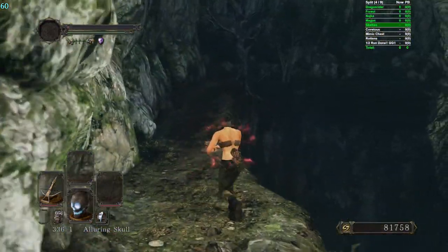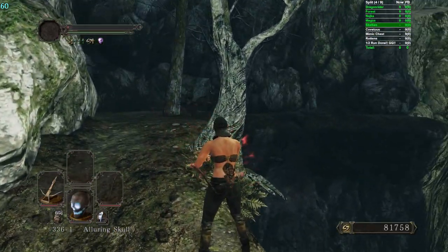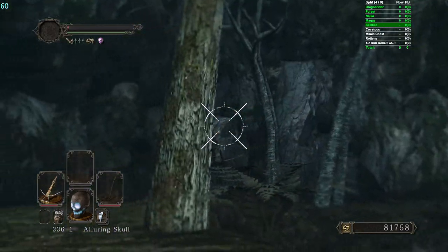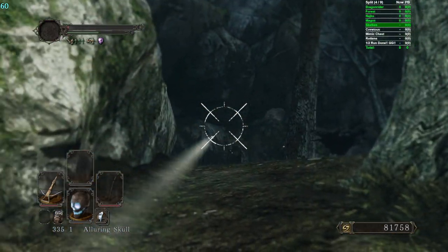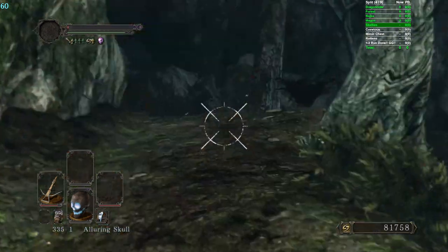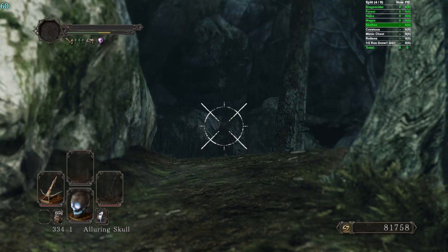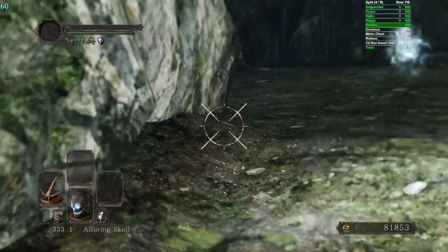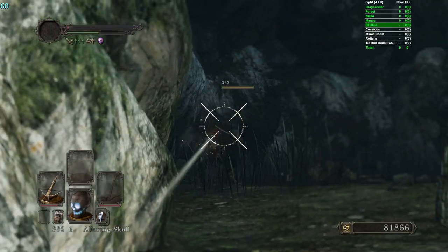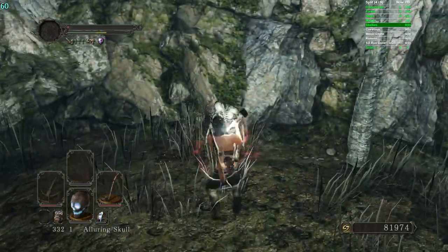I'll just use this skull on Skeleton Lords. This guy's kind of dangerous — can't shoot over that wall though. Got him. This guy: watch out, he lunges at you if you get too close. Ladle — nice. I need to not do any melee here.